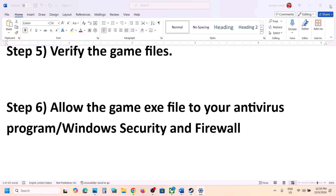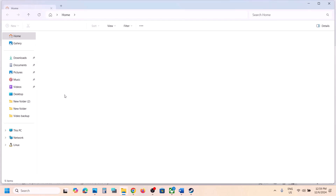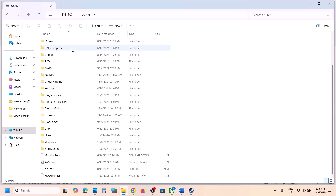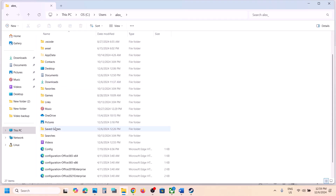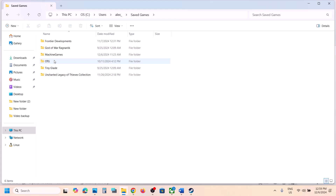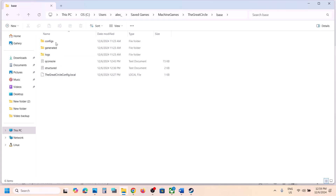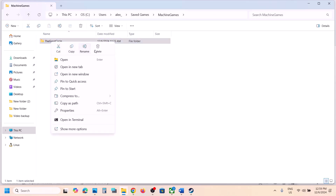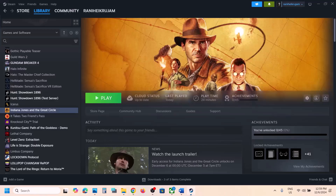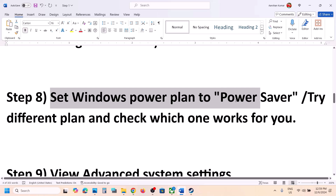The next step is to delete the game folder in a specific location. Open File Explorer, go to This PC, open C Drive, open the Users folder, open your username folder, scroll down and open the Saved Games folder, then open the MachineGames folder. You will see the game folder here — this contains config files, not save game files. Right-click and delete The Great Circle folder. Then launch the game again and check.